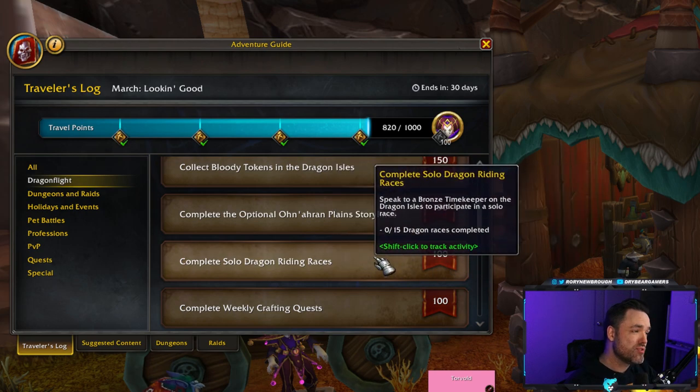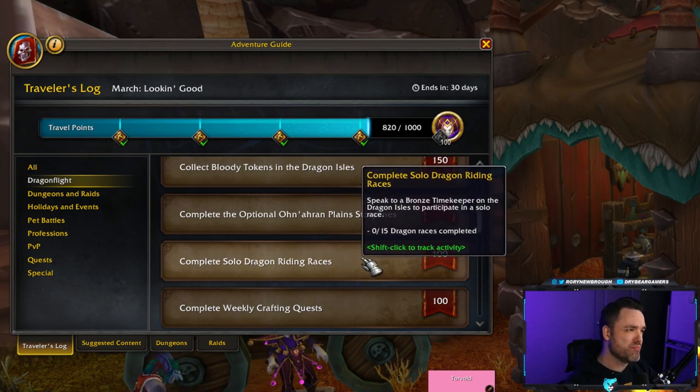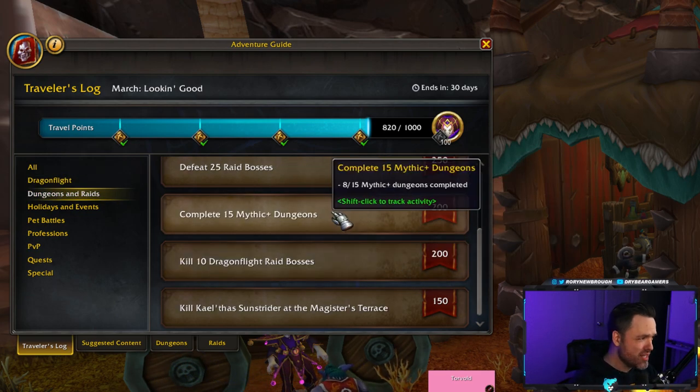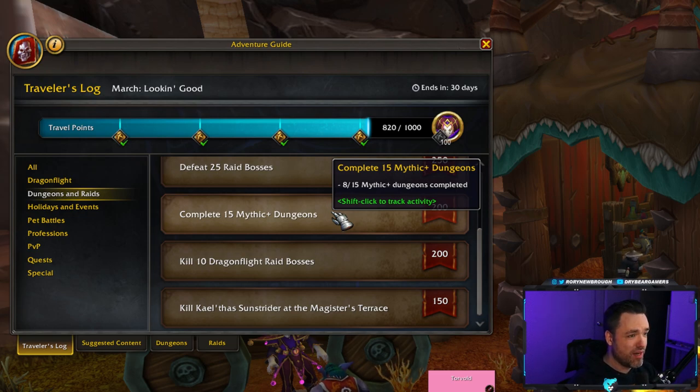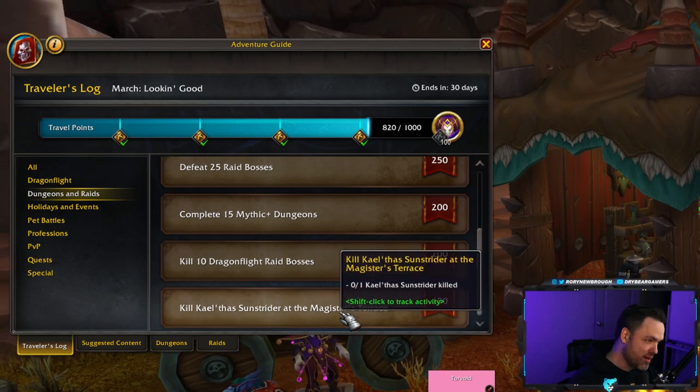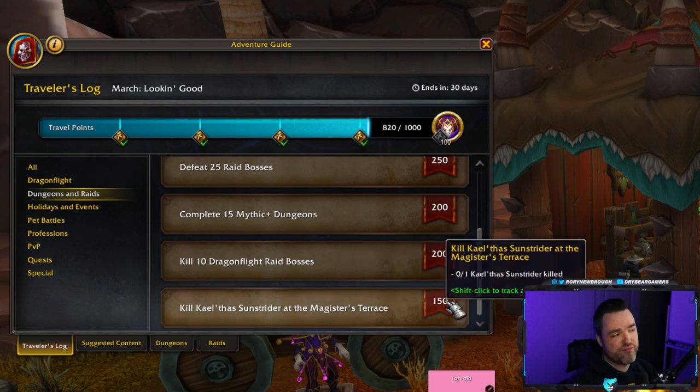You can also do the solo dragon races — 15 of them, which may take a little longer but earns extra points. If you're doing normal content like Mythic Plus and raid, 25 raid bosses and 15 Mythic Plus dungeons will get it done passively over the month. And a super easy one: kill Kael'thas at the Magister's Terrace. It's an old dungeon that's very easy to solo — take a portal to Shattrath, go to the dungeon, kill him, and get 150 points.